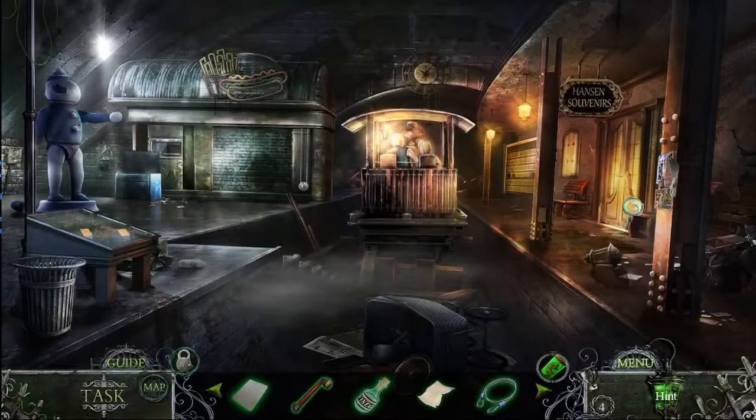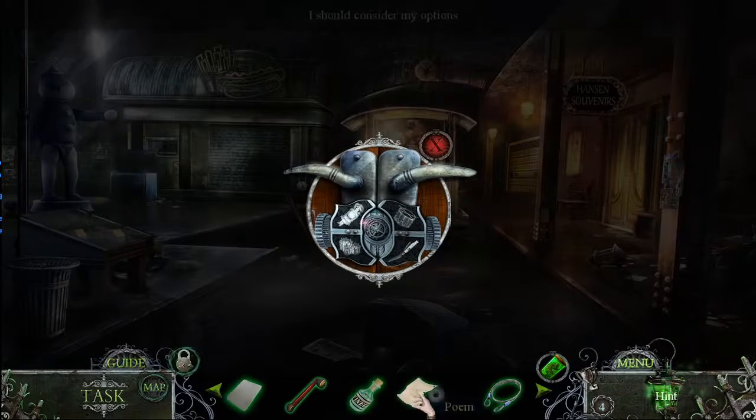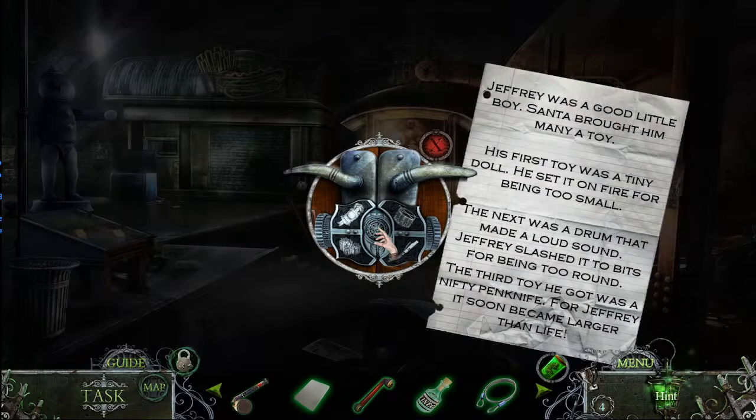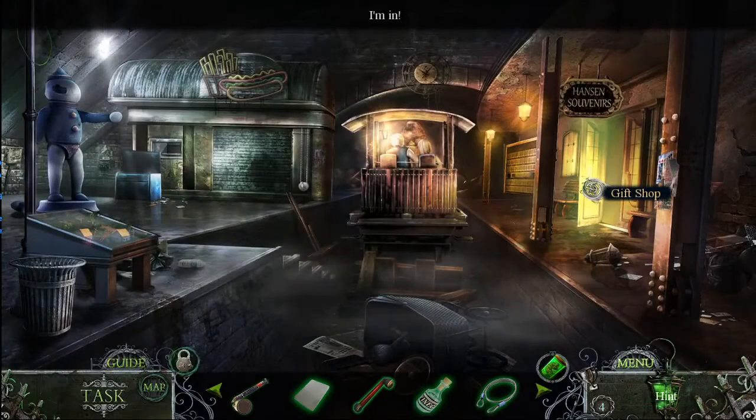Maybe we can find something in the handsome souvenir shop. Presents — because there were so many gifts. First one was a doll, next the drum, and then the pent-up. Bingo! Gift shop.